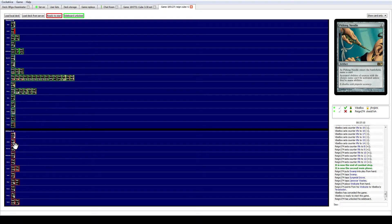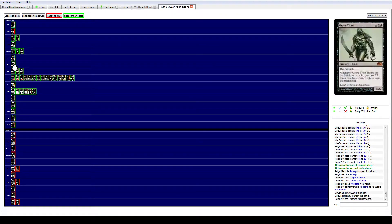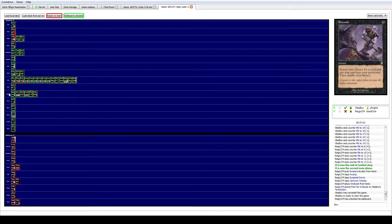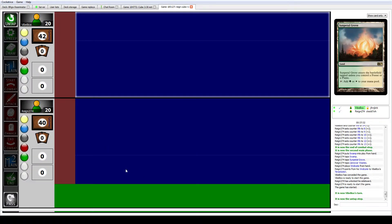There's nothing I really want to bring in here. I could bring in Pithing Needle to name something like Joraga Tree Speaker to prevent them from getting explosive starts. But yeah, that's probably good enough. It's better than a Jitte, which I don't even know why I'm main-decking. I've basically never not main-decked that card, but it's bad in this deck.